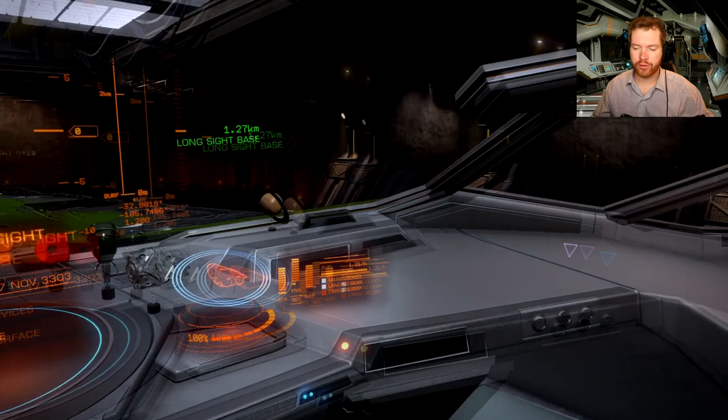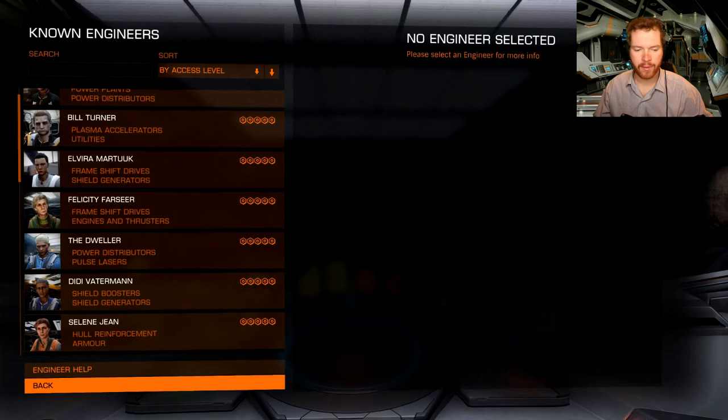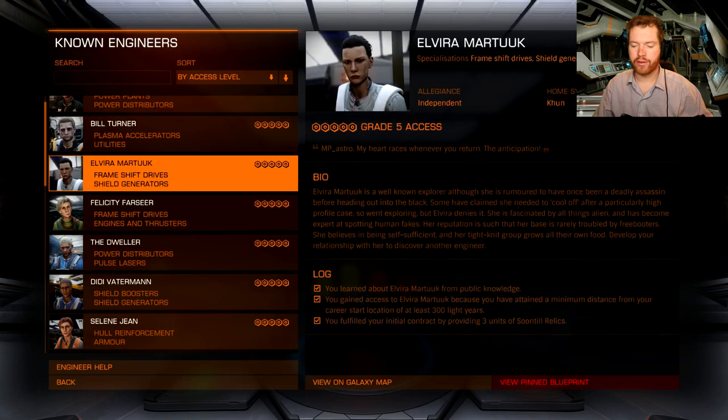The first thing you want to do is come over to your engineering tab and click 'View Engineers' down at the bottom. Find Elvira Matuk — there she is. You can see here that you learned about her from public knowledge, which means you don't have to do anything. You should have her in your known engineers right when you start the game, so that's pretty easy.